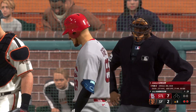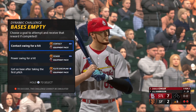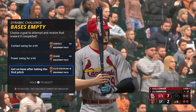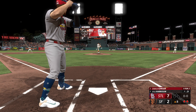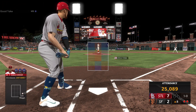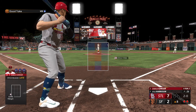Cardinals use that to their advantage and extend the lead to seven to two. Top of the eighth, two outs nobody on, standing in with a one-for-two line score. I get another dynamic challenge - let's try to get on base after taking the first pitch. Kyle Harrison is now on the mound for the Giants, 96 mile-an-hour four-seamer, nothing else quick. First pitch from the left-hander off the plate away, easy take - 25,089 in attendance here at Oracle Park.